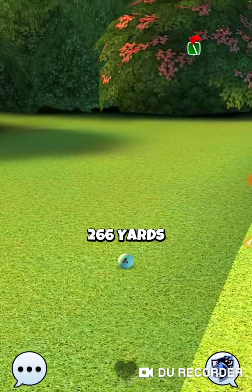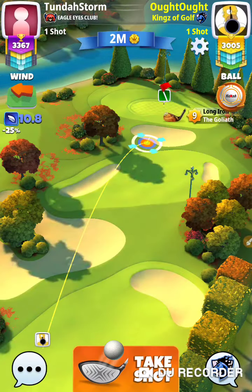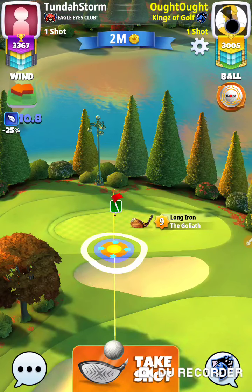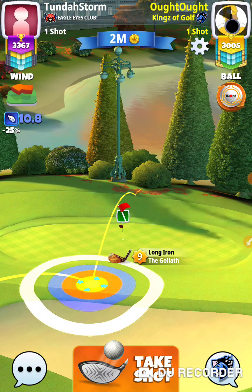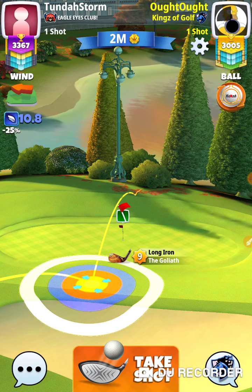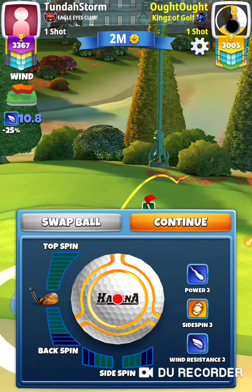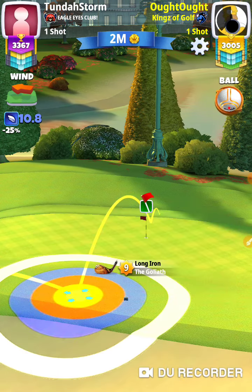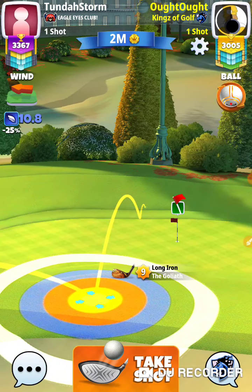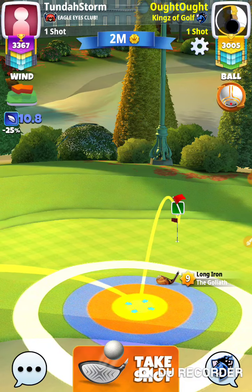My opponent's in a spot of bother — I think they can recover from there. I am right at maximum Goliath. It's 10.8 divided by maximum Goliath which is 2, which is 1.8 — that's 6 rings. Max backspin. Make sure I'm giving myself room from the raft; it will come back up on there.